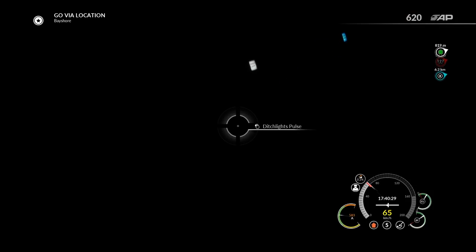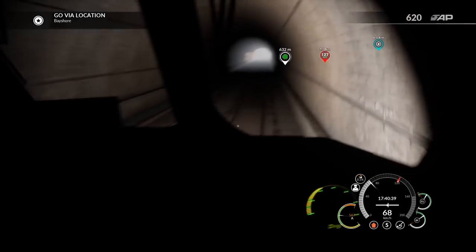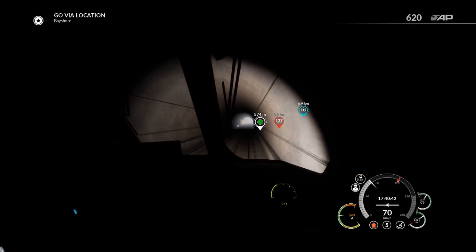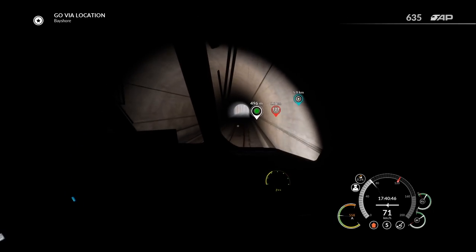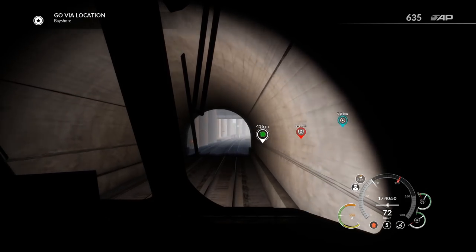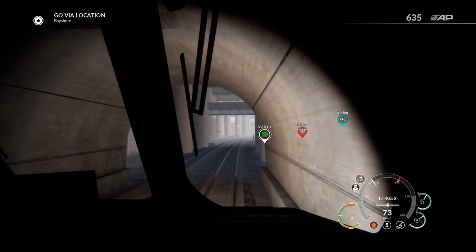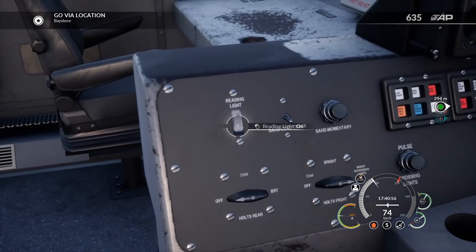I should also turn on the reading light here somewhere — there's a light that allows you to see inside the cab for the dashboard. Of course you can control everything with hotkeys. The tunnel looks really good — I love all the modern concrete and everything. It makes me feel like I'm playing City Skylines or something along those lines.